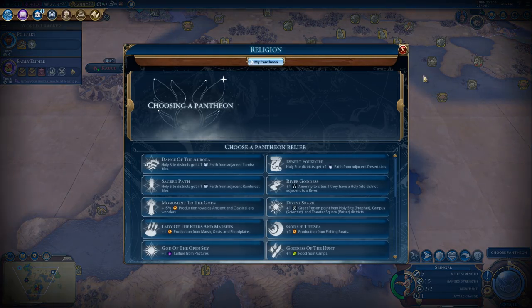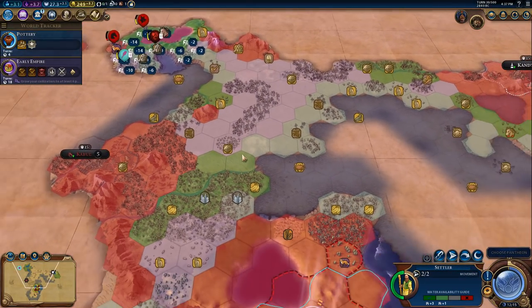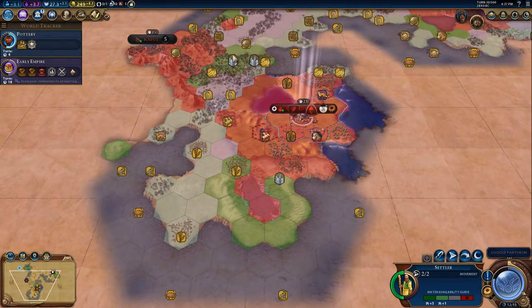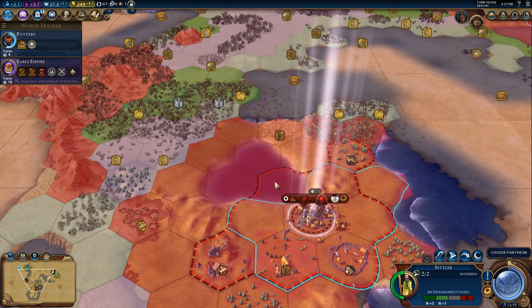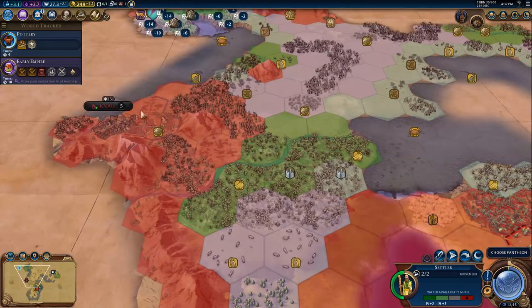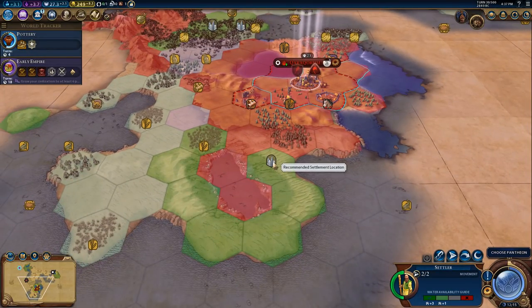Time to choose a pantheon. Let's look at the lay of the land - we have a few forests. Chandragupta's up there, so we'll block off this section for a third city. If we settled here we'd grab that wheat. Down here would be quite close but we're going to get the bonus - plus two faith and two culture on each square.